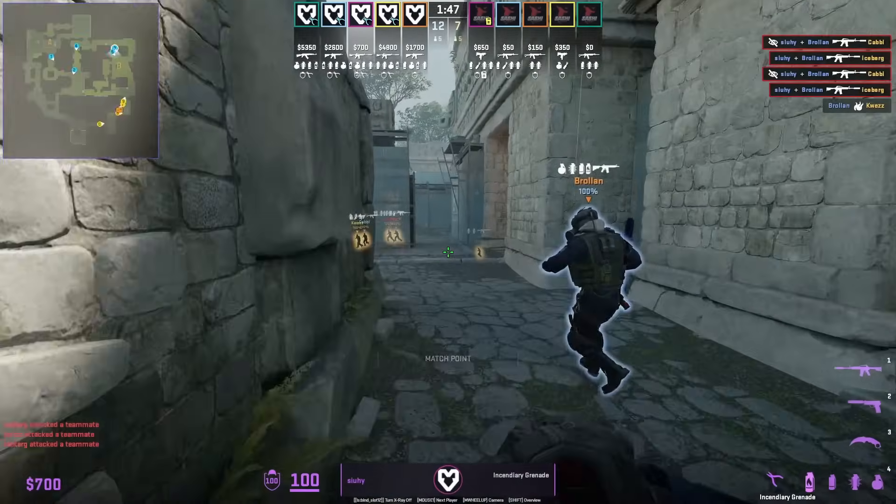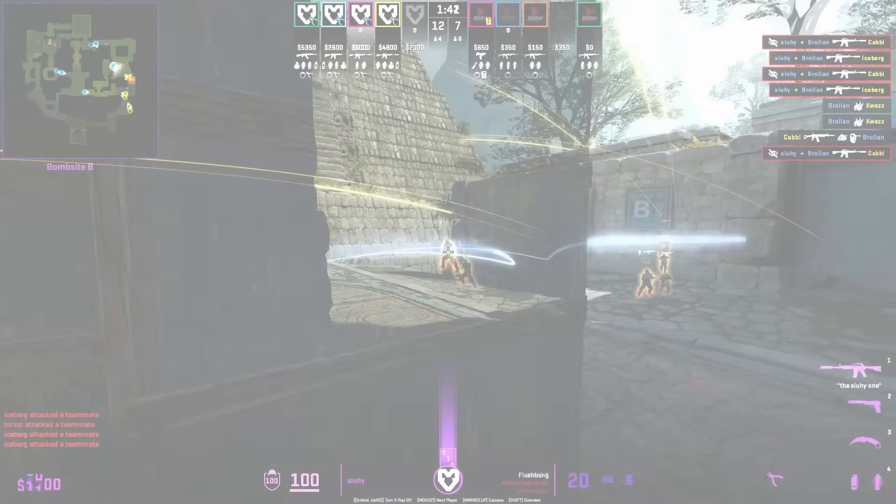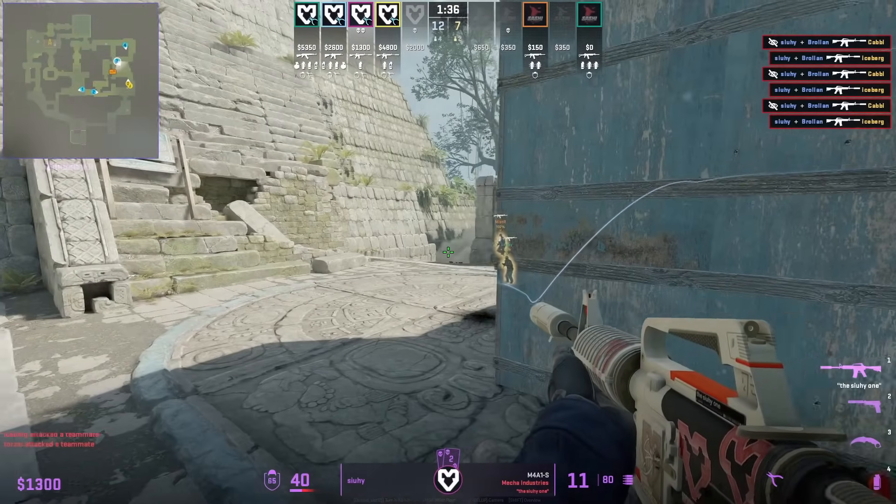Saashi rush up banana, and look at how Suhi defends his sight. Pay particular attention to the flash he throws — it lands towards the left of this pillar where it won't blind him, only the Ts.